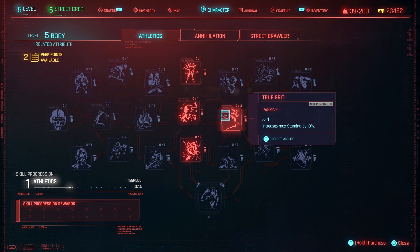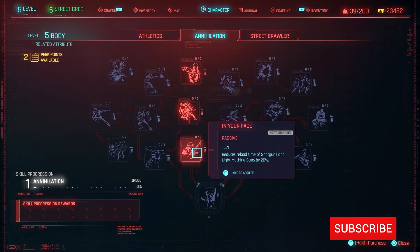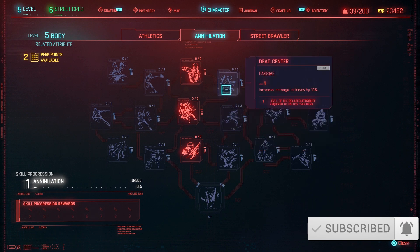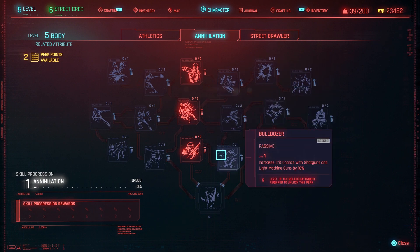You can also carry more stuff as well. Annihilation focuses more on heavy weapons and shotguns — basically you'll do more damage, reload faster, easier to handle. So if you're looking to be an up-close and personal or an LMG type of guy, Body will be helpful for this.